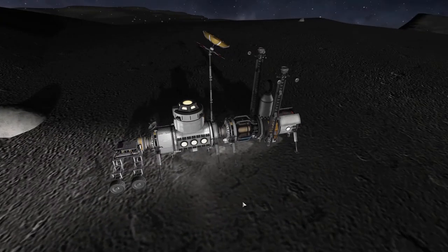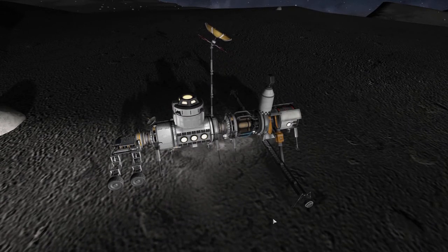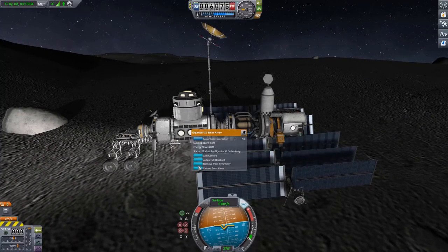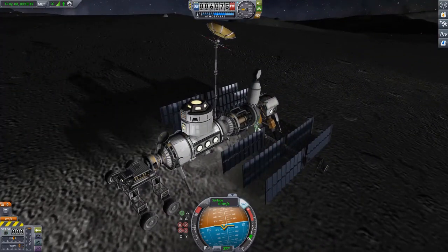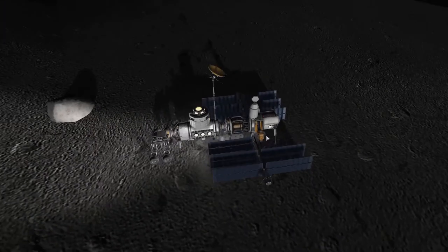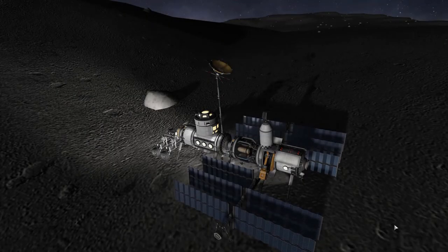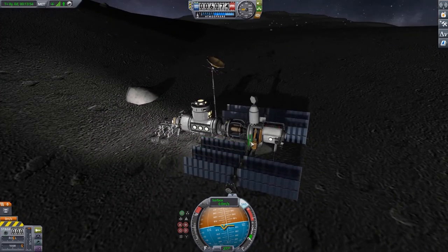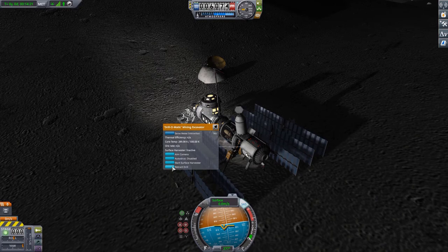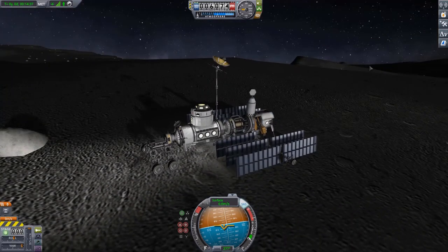Now onto the beautiful deployment with action groups one, two, three, and four in order - you can see how everything deploys. With that said, I really hope you've enjoyed this video about this surface base construction. In the next episode we'll probably bring down some crew from the orbital gateway. One small remark: using this as a polar base may not be the most intelligent choice for the solar arrays, since they won't get much solar energy lying flat at the pole - they'd get more if they were upright. Thank you guys very much for watching - until next time, space sheep signing out!